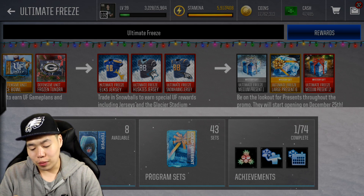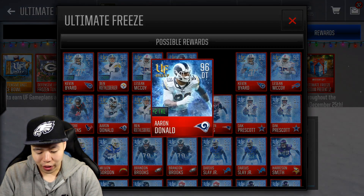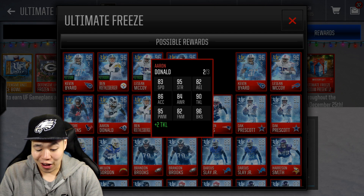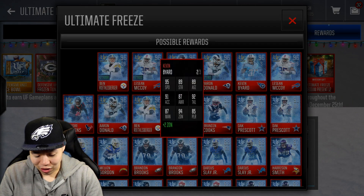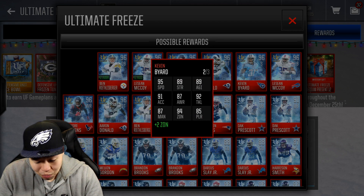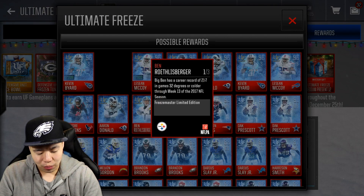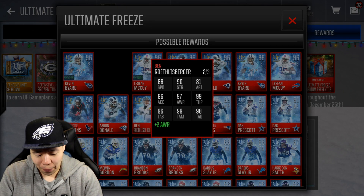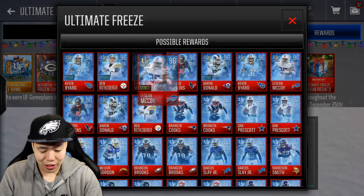Let's go check the reward — some of the players you can actually get. My favorite is probably going to have to be Aaron Donald right here, plus two tackling. He's got some solid stats — 95 power move, which is absolutely insane, 90 tackling and 96 block shed. That's going to be ridiculous. Kevin Byard is going to be a monster at 95 speed and 94 zone — holy moly. Big Ben is also going to be really good — 99 throw power. I really like the Big Ben signature one, so I might actually have to make him.